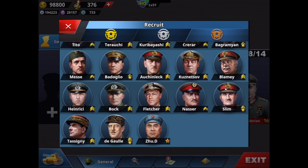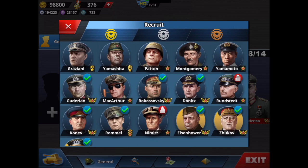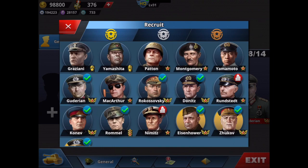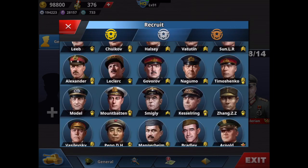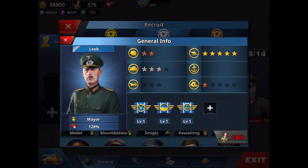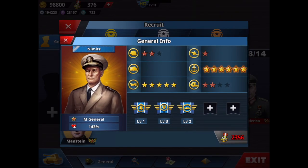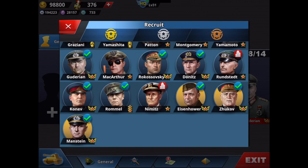You always need a roster of four tanks: Guderian, Rommel, Rokossovsky, and Manstein. If you don't want to spend, your fourth tank can be Vatutin or Bok. Then you should have two artillery — I have Kona and Zhukov, but Zhukov really isn't worth buying. Get Leb instead, and put Rumor in the empty skill slot. For navy: get Nimitz with a 40% discount — that's a real bargain — and Donitz, who is fantastic.